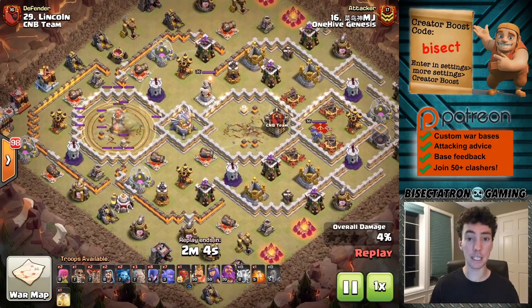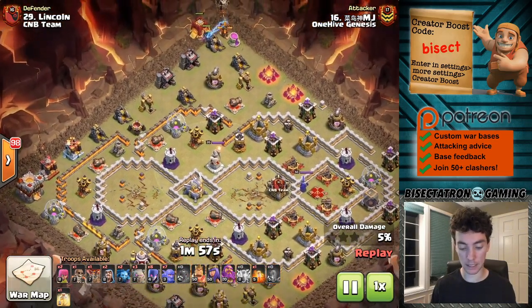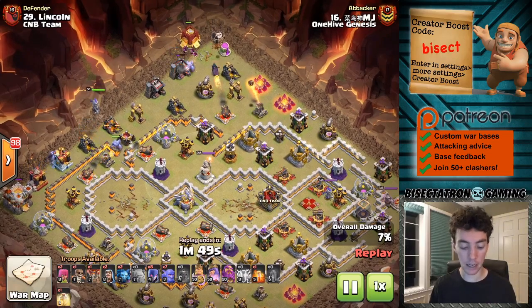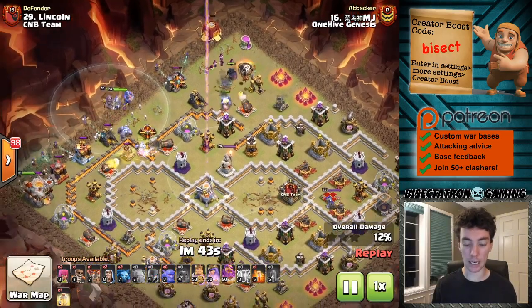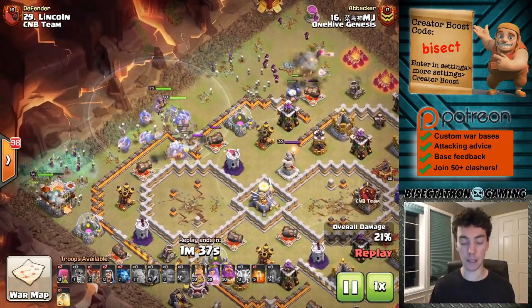Zapping down these Inferno Towers and then just letting these witches run crazy. It has taken Town Hall 11 by storm to some extent and it is strong. What I love about it most is it's strong against these bases that are anti-meta, trying to defend the Queen Charge Hybrid, Queen Charge Miners, Zap Quake, Sui Lalo — all the really popular attack strategies — creating these weird bases to defend them.